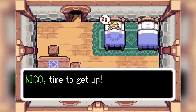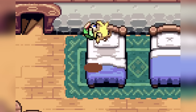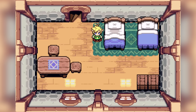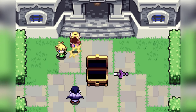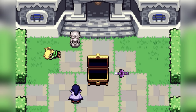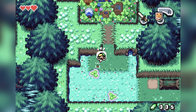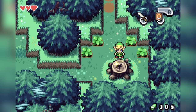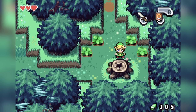Minish Cap starts off with Link sleeping on his bed and jumping out of it, but in this game it's all part of a cutscene — I didn't press a single button. After the evil dude turns Zelda into a stone statue, we have to get to the Minish village, and in order to do so we'll have to shrink to their size. And how do you do that? By jumping on these portals. So we'll never get to meet the Minish — I'm a bit sad.